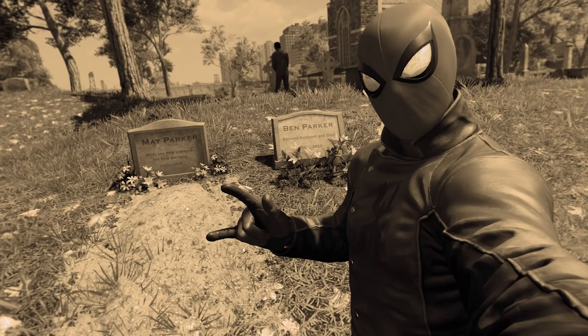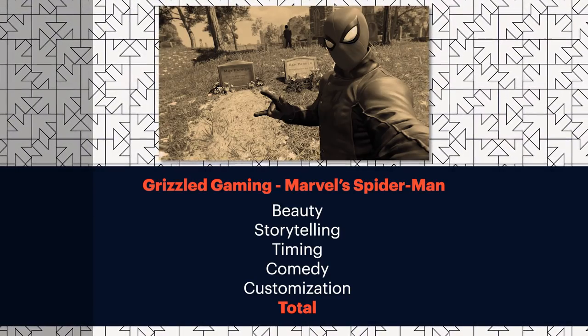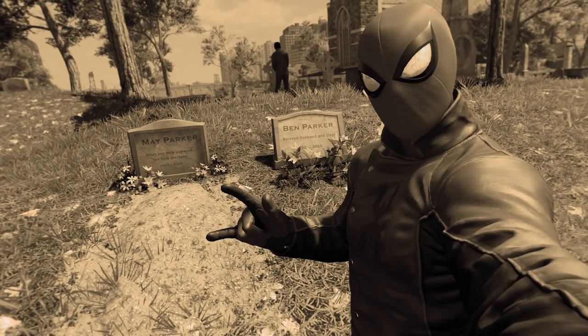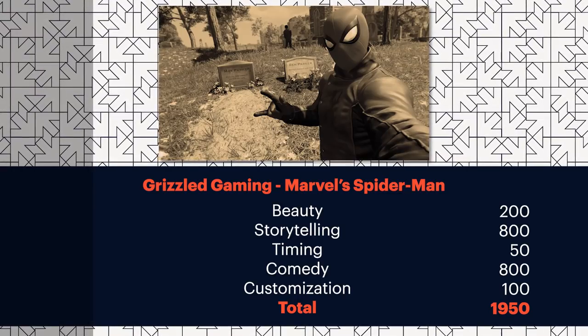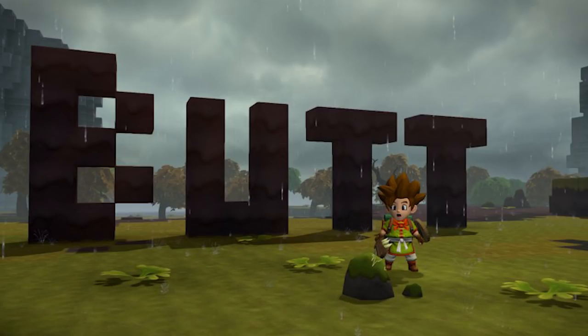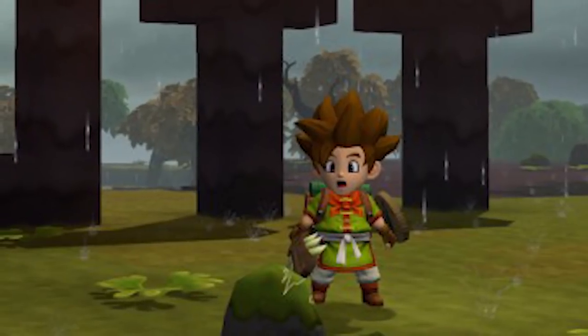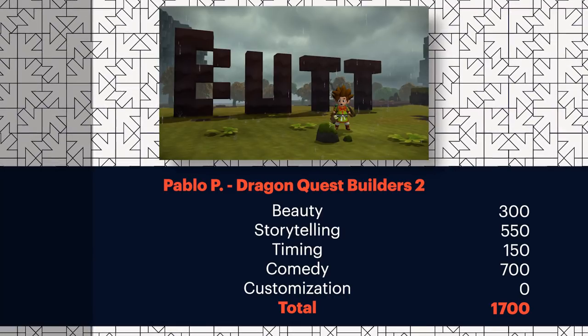Grizzled Gaming — storytelling is strong, very strong. I think the leather jacket does a lot of narrative work. Timing — I don't think they're going anywhere. For customization, I don't like the sepia though — I think that plays more into the comedy but it doesn't make it a better photo. Excellent work, Grizzled Gaming. Pablo P. — old PP himself. This is very good. Low beauty — I'm going 300 for beauty — but the butt is off the charts. Storytelling: the fact that he looks surprised by what he made helps the story here to a large degree. Great butt, Pablo.